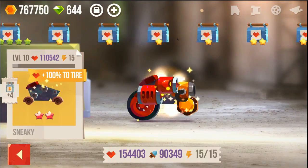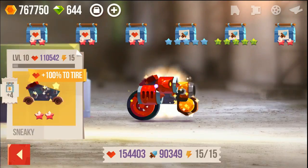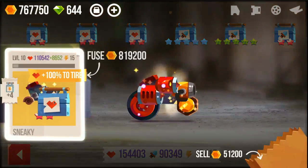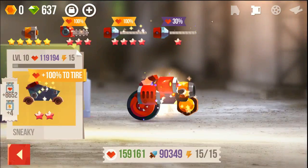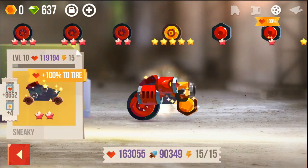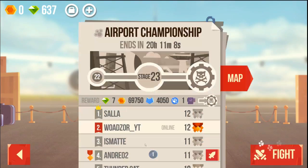Also we have tons of energy boxes and toolboxes, but we don't need them. I guess we can try — seven gems, whatever, let's just do it. 163,000 health — this should be okay, let's see if we can do it.